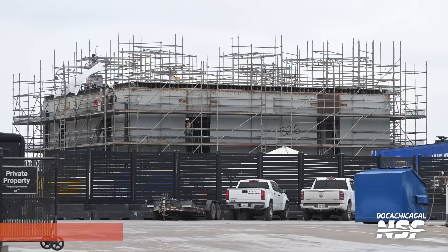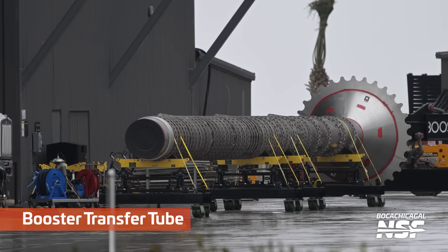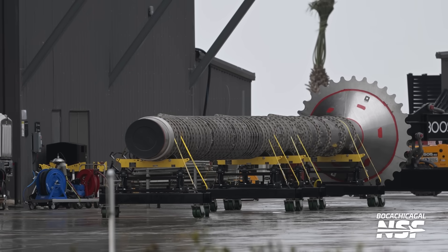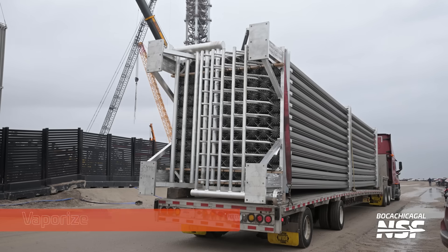Getting some views here from Mary. There's Pad B's launch mount, still with a bunch of scaffolding around it, but they continue to finalize and finish it to get it all ready to roll out — and that is going to be a crazy rollout. That right there is a booster transfer tube. It goes down the center of the booster to move propellant from the upper tank down to the engine area.